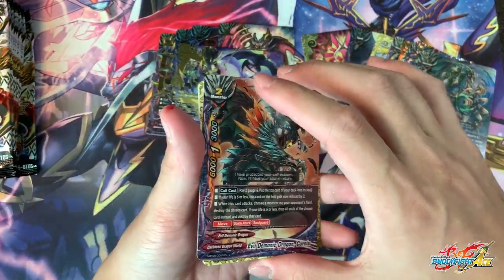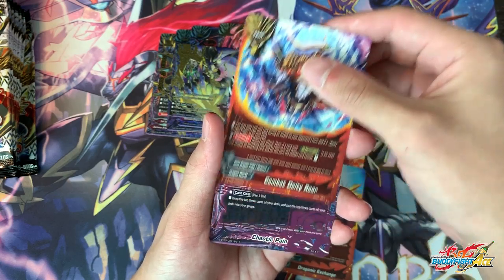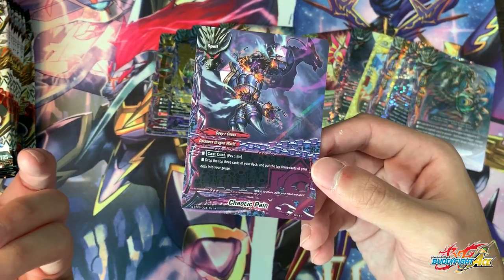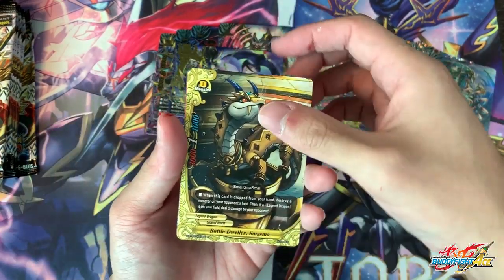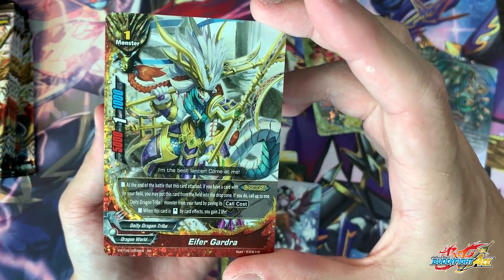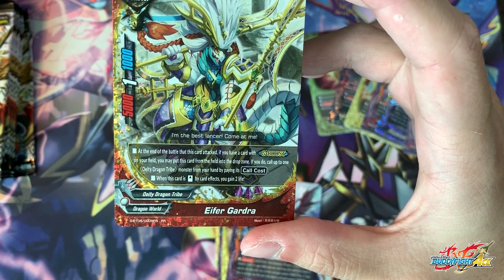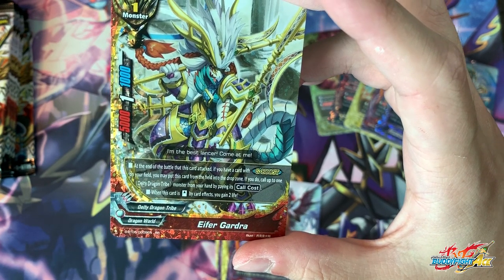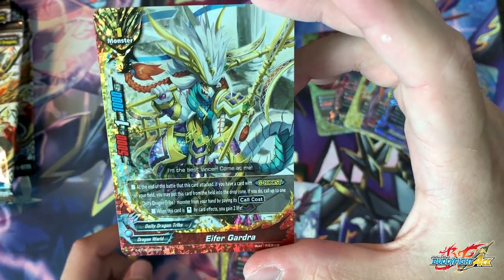I just realized how many times I've said cool because I'm so excited about this set — drink water each time I say cool. Chaotic Pain reprint — it helps turbo darkness decks and the deep attribute; it's quite an important card in Abbey Mule. Alpha Gadrara: at the end of the battle this card attacks, if you have a card with G-Boost on your field, you may put this card from your field in the drop zone. If you do, call up to one DDT monster from your hand by paying its score cost. When this card is stood by card effects, you can gain 2 life — you could use it together with the centaur which resets it and you can gain lots of life.